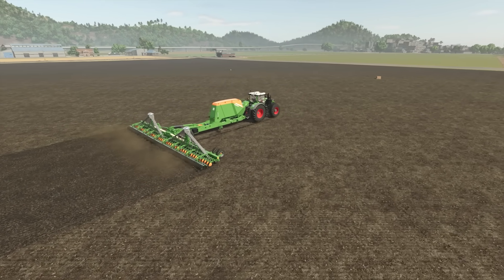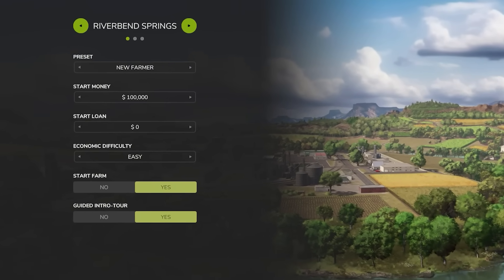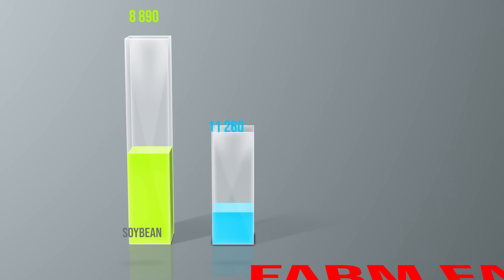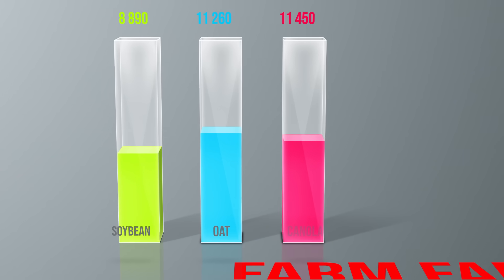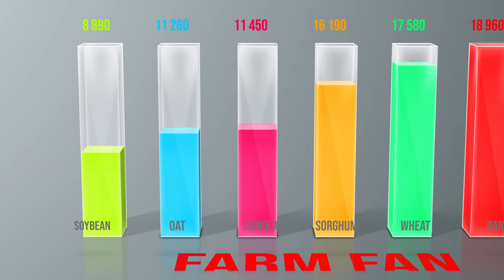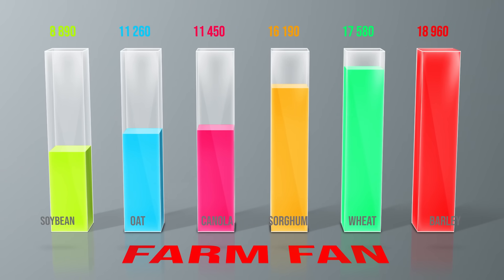With that clear, let's begin with grain crops, as these are the crops you'll start growing when selecting the new farmer mode with the starting farm. When it comes to yield per hectare, the smallest storage space will be required for soybeans, producing just under 9,000 litres per hectare. On the other hand, if you choose barley, you'll need more than double the storage capacity.